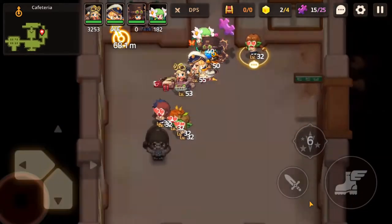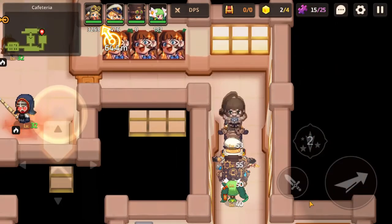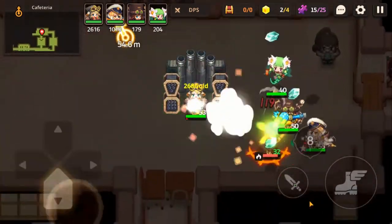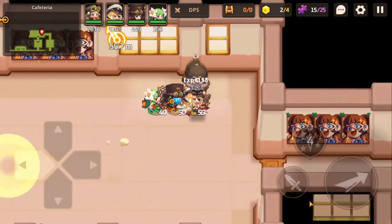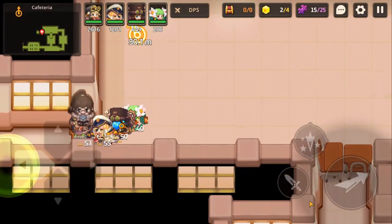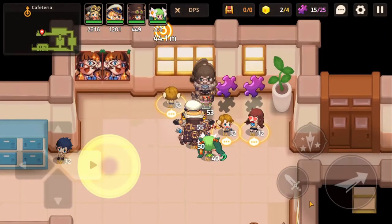We just have to lure them away so we can get through and pick up the puzzles. And over here some more monsters to fight. I think we only have two more tosses on this banner so we need to really kind of be careful not to drop it too many times.